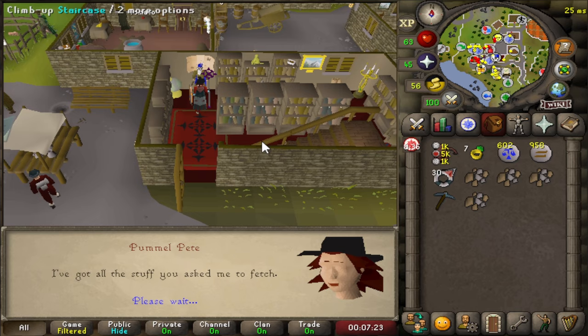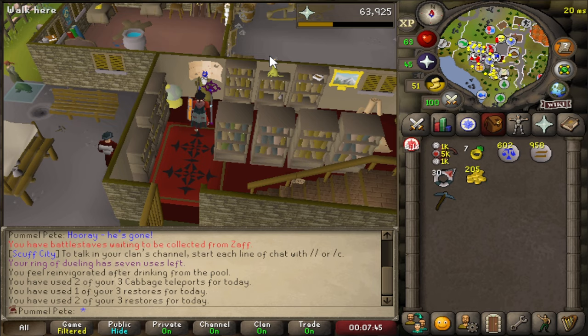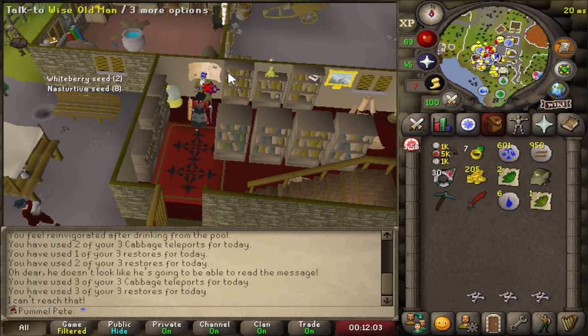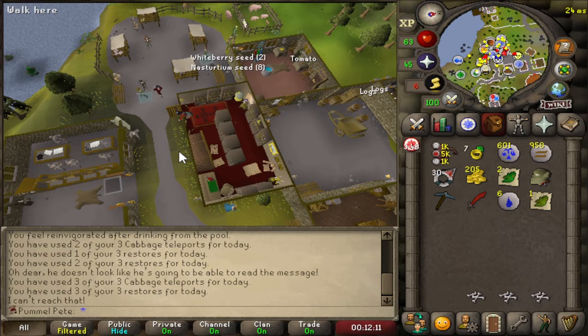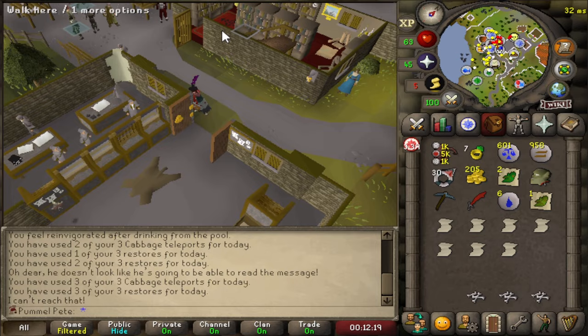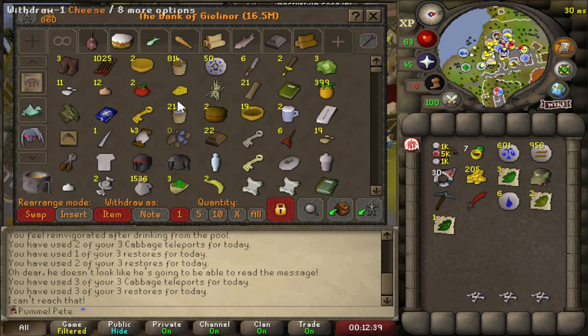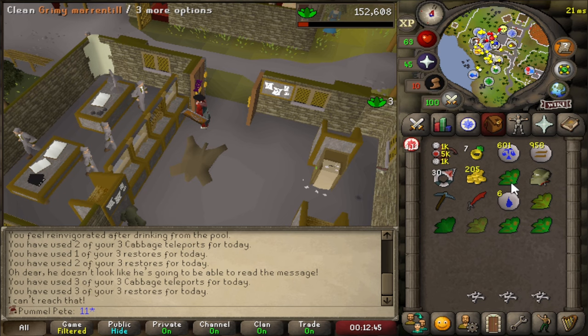The first task gave coins, the second gave Prayer XP. Fourth time's the charm - we got one Harralander! He needs Silk for the next task - I have seven silk in my bank. He gave me one more. We got two Harralanders total, so we're going to bring six restore doses from the Harralanders plus super restores for the rest. We're not going to waste super restores if we don't have to - I'm happy with that setup.